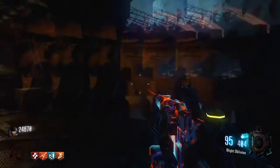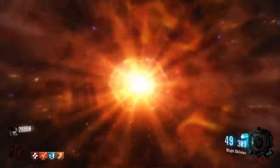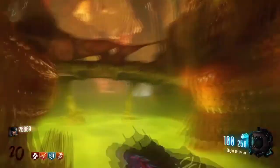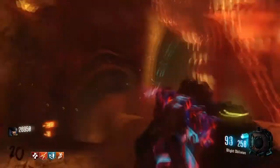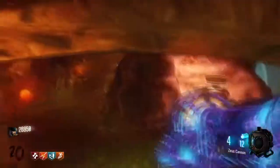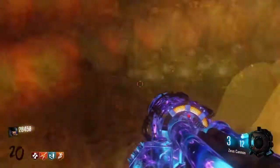Subscribe, like, and comment for more challenges. Number one will be Juggernog, the most popular perk in zombies. Juggernog, also called Juggernaut or Wonder Fizz by old players, gives you one more hit before you're downed — a zombie will need to hit you one extra time.